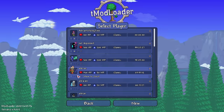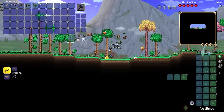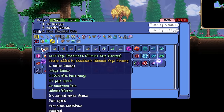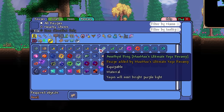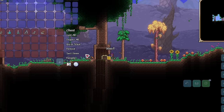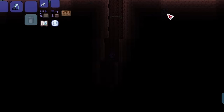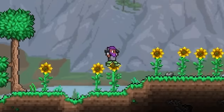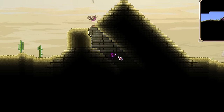First things first, we create our world and create a character fitting to this playthrough. As soon as we spawned in, I began my routine maintenance like an overworked janitor — checking all possible recipes added to see how the vanilla yo-yo progression was actually changed. Looking at pre-hard mode, not a few things were changed other than adding a few new yo-yos like the iron and lead yo-yo, but in hard mode it looks pretty good.